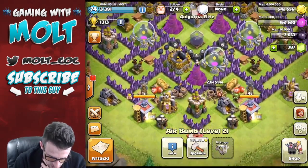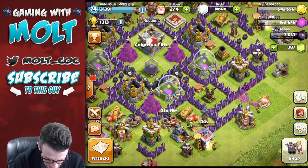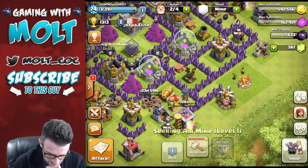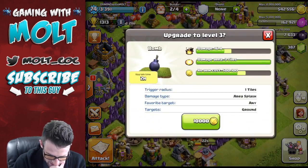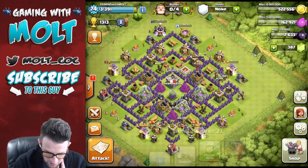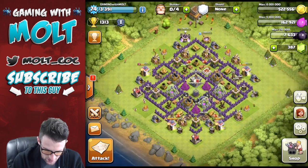All the air bombs are at two, two, two, two, two, two — and the seeking air mine, we can't upgrade those. Let's go ahead and upgrade a couple of our bombs then — two hours on those, that's not going to take too long at all. So we'll get those up and running. That's all of our builders.